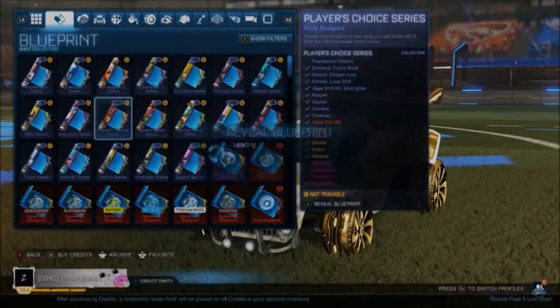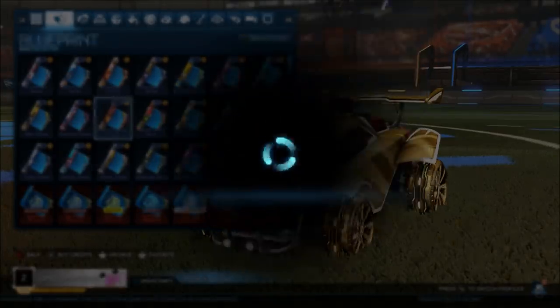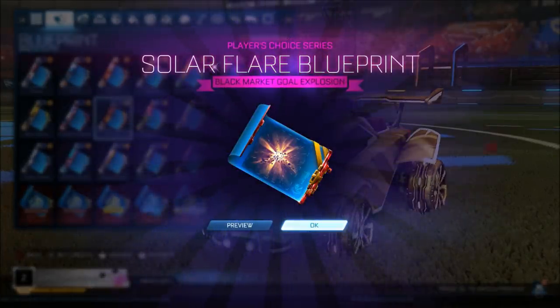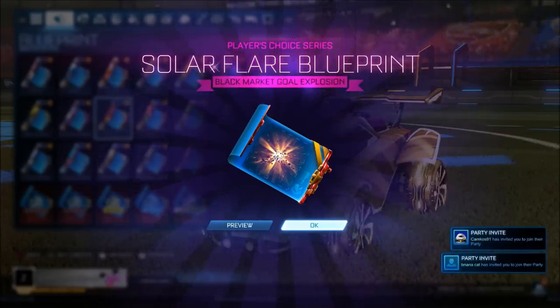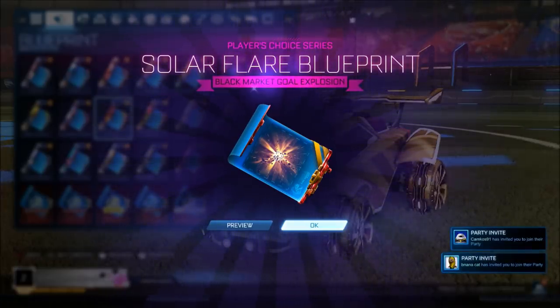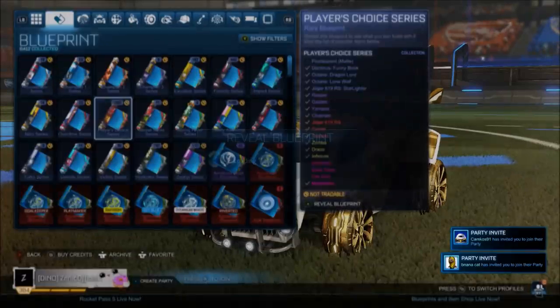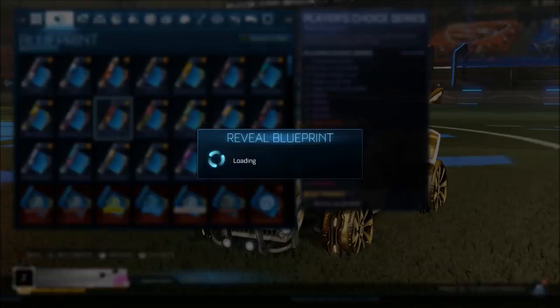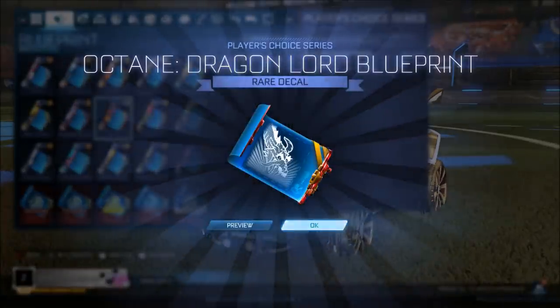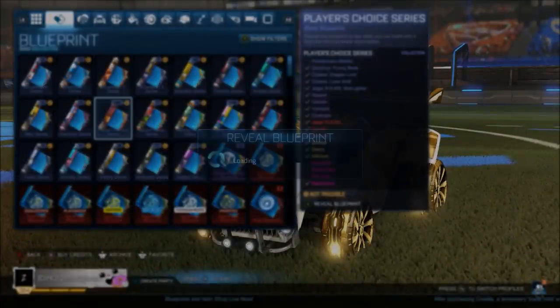We get another Fire God — that's 3 Fire Gods in the space of 90 blueprints! We got 5 black markets in 90 blueprints — are you kidding me? The luck is actually insane. This is why you need to subscribe if you have not already.